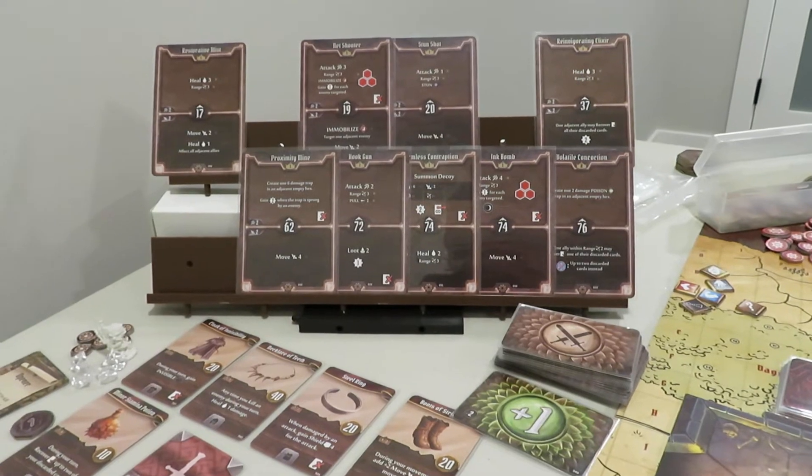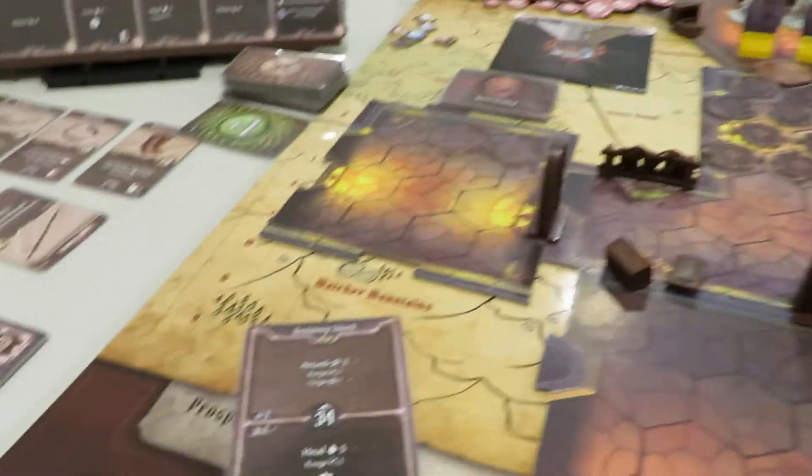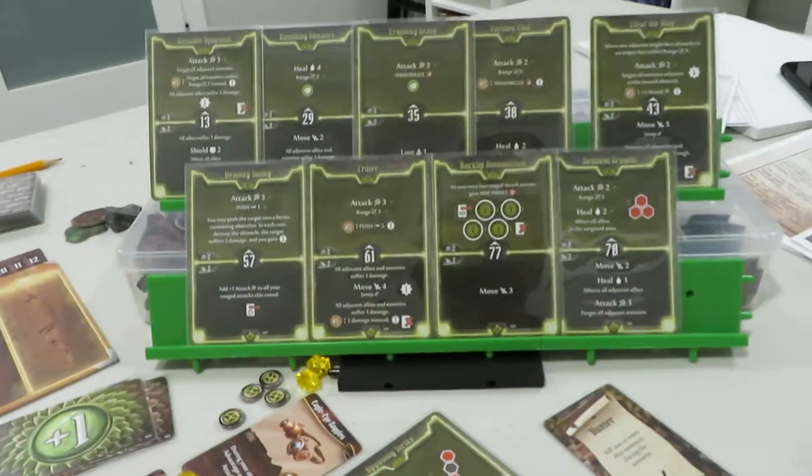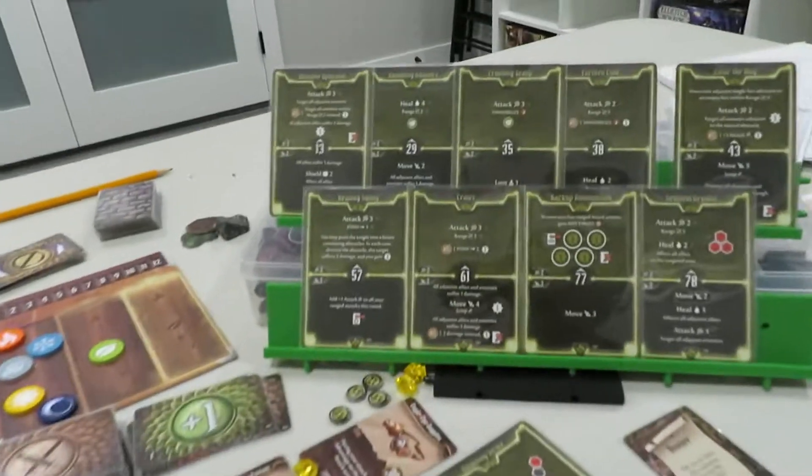It needs to be in relation to ensuring that the Tinker goes after the Cragheart's attack, because I want the Tinker to steal the first kill. So we're going to pick the Tinker's two cards first and then come back and pick an initiative card that works for the Tinker based on the Cragheart's.